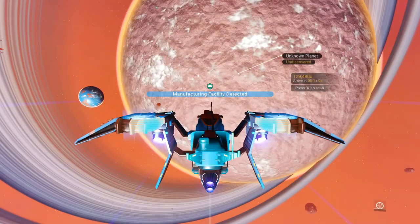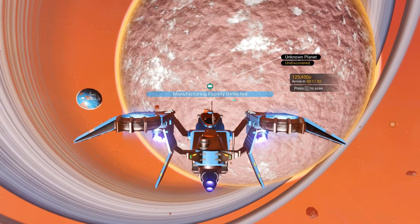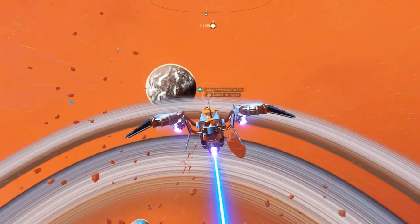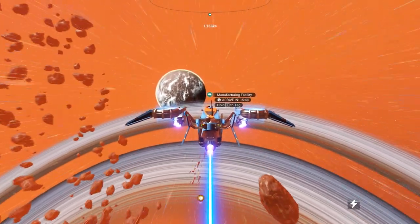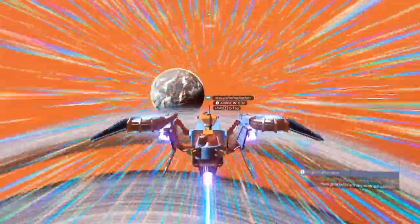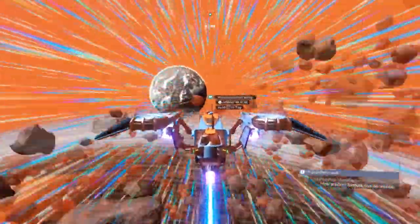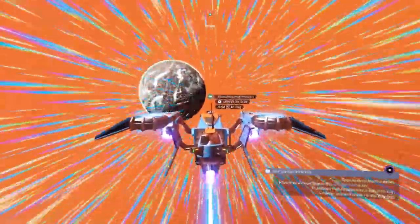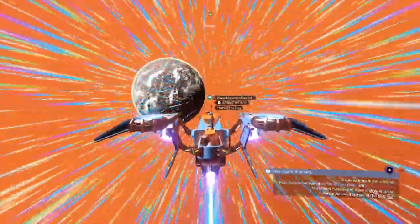Once you get your map, jump your ship and fly out of the space station. Once you're out in space, go into your exosuit and activate the map you just bought. You'll find a manufacturing facility — which is perfect because it is guarded by sentinels — and we need to kill sentinels in order to get the pugnium.